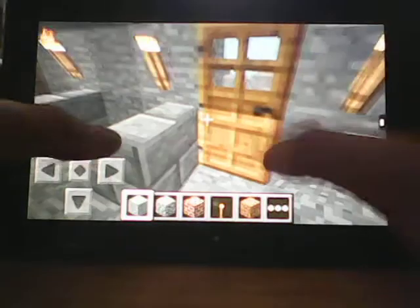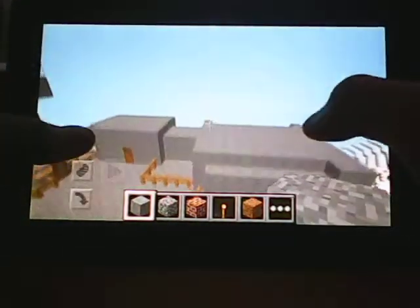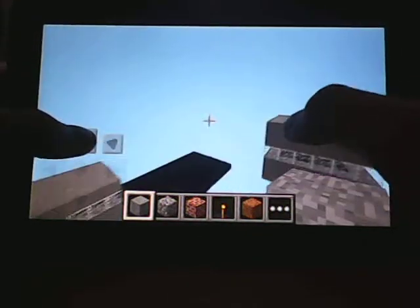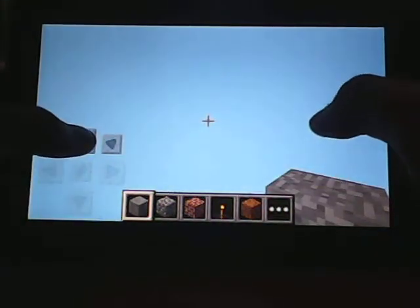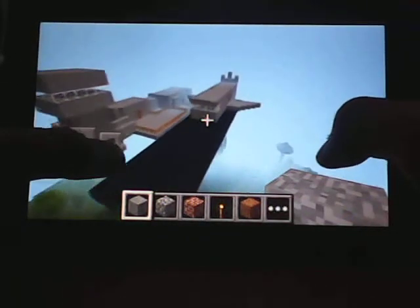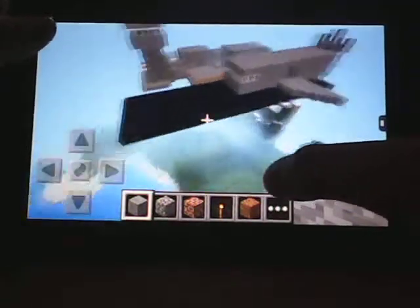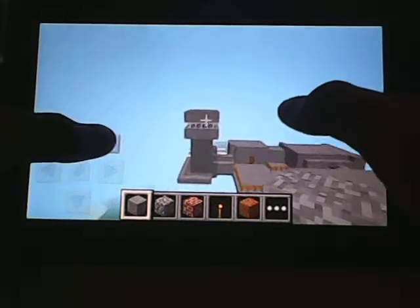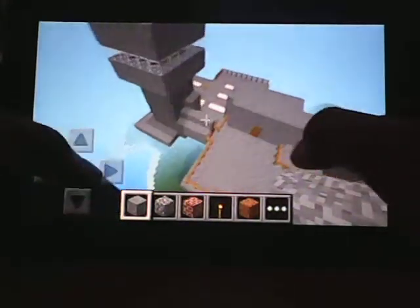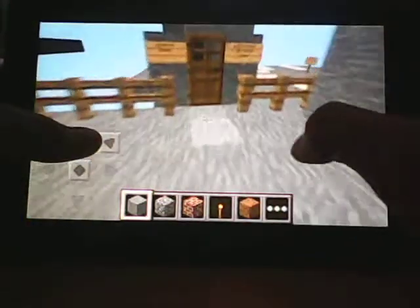So I'm going to give you an overview, and then I'm going to mainly focus on the plane. So I'm going to fly out here so you can see the whole thing. There's the plane, the obsidian runway, and the control tower right there.